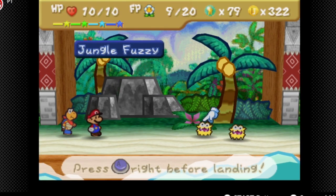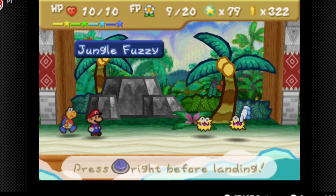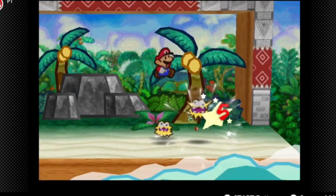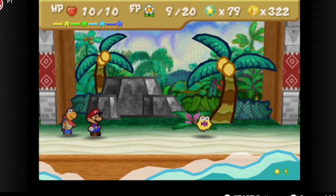These are the Jungle Fuzzies. These are pretty dangerous enemies for this part of the game. They will do two damage consistently until you mash the button. However, we can do ten damage now with the jump attack.